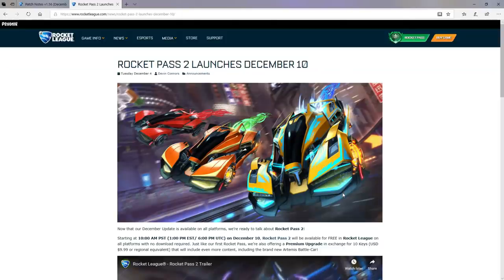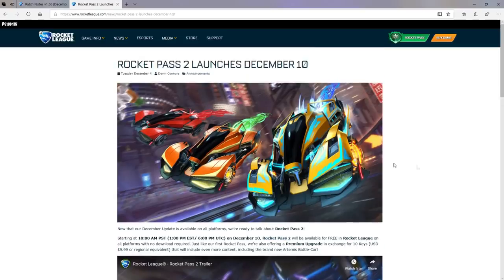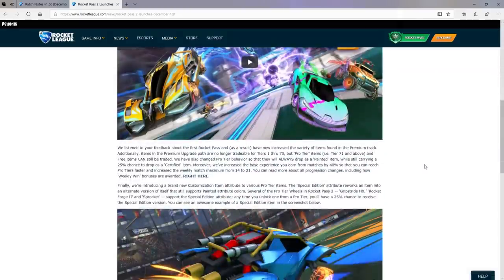Jumping to the site, it's going to be 10 keys, which is about $9.99. We're going to have the Rocket Pass 2 starting December 10th, going all the way through to March 18th. Now, I noticed this when reading through: once you pass Tier 70, instead of getting the items again certified or painted, every single item you get past Tier 70 is going to be painted guaranteed.